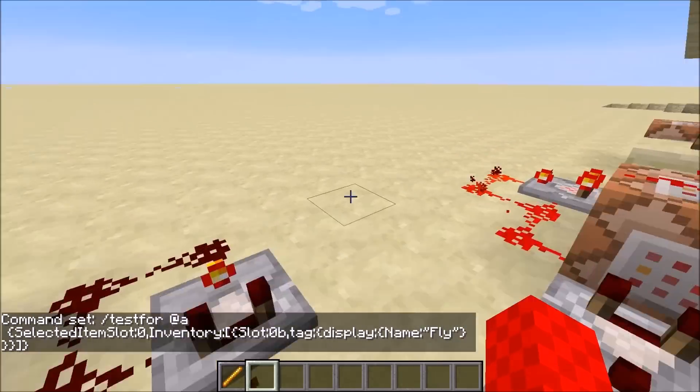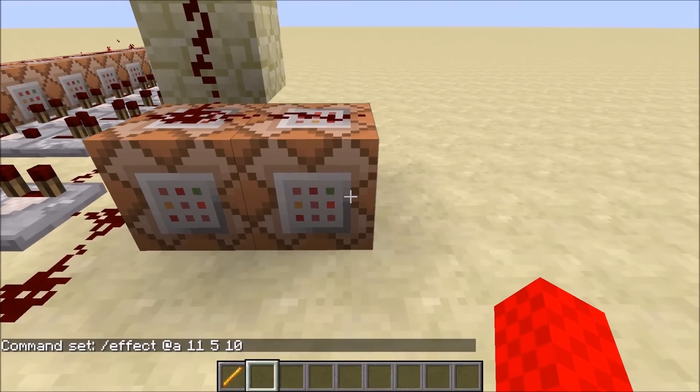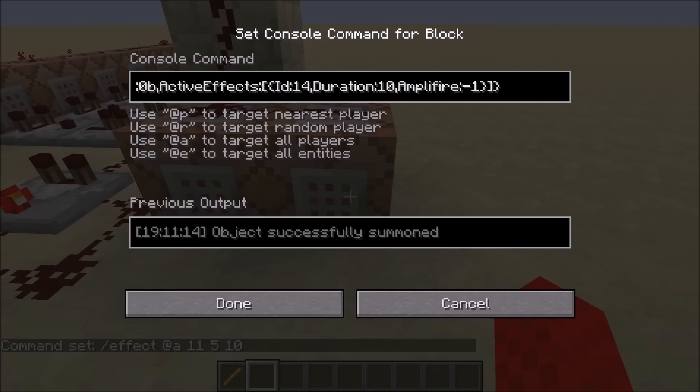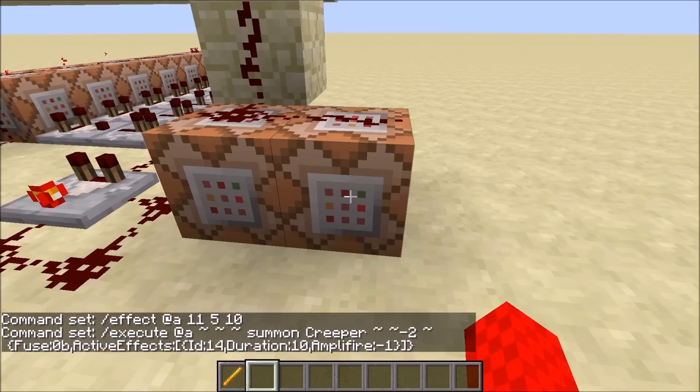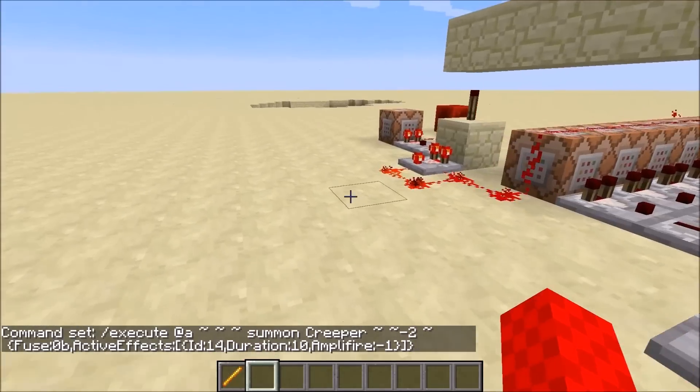Once any of those are activated, it applies the resistance effect — resistance ID 11 — for five seconds with a strength of 10, so you don't take any damage. It also executes a command that summons a creeper two blocks below the player with a fuse of 0b so it explodes immediately, with active effect ID 14 (invisibility), duration 10, amplifier negative one, making it invisible so you can't see it. That continuously launches you into the air.